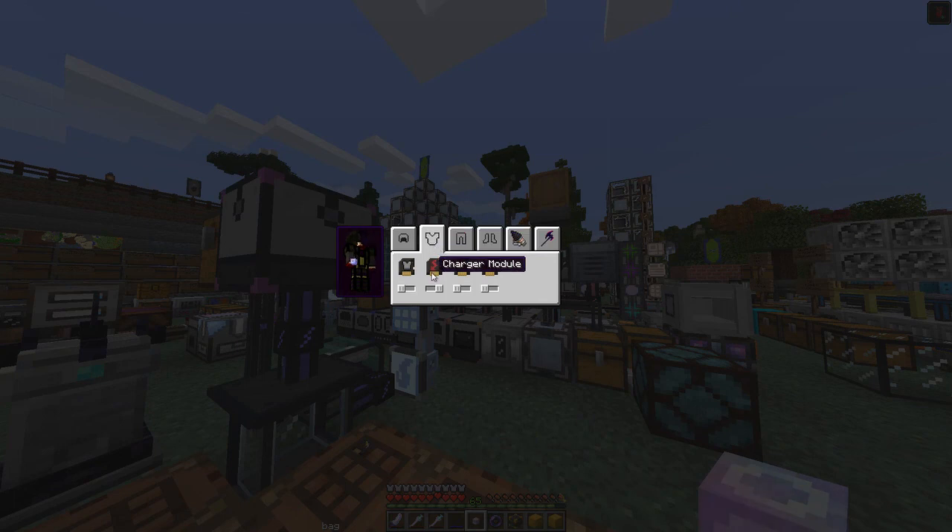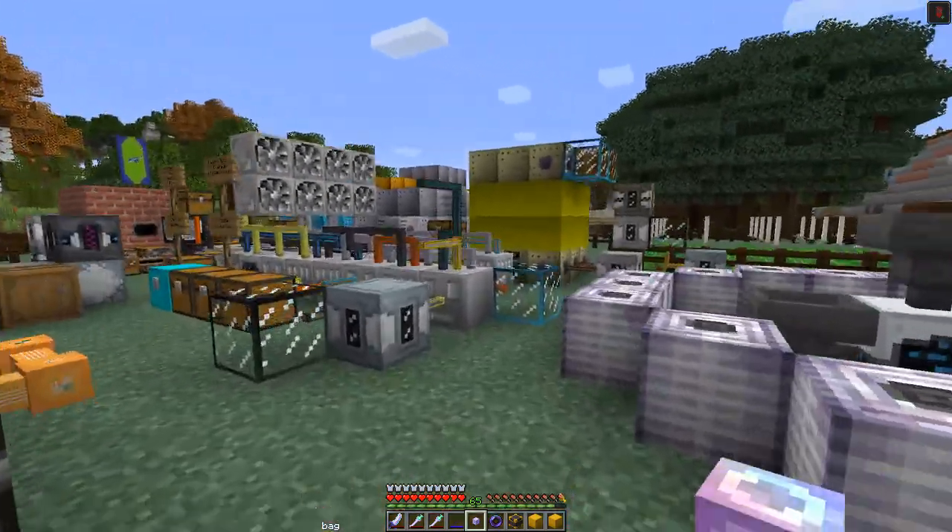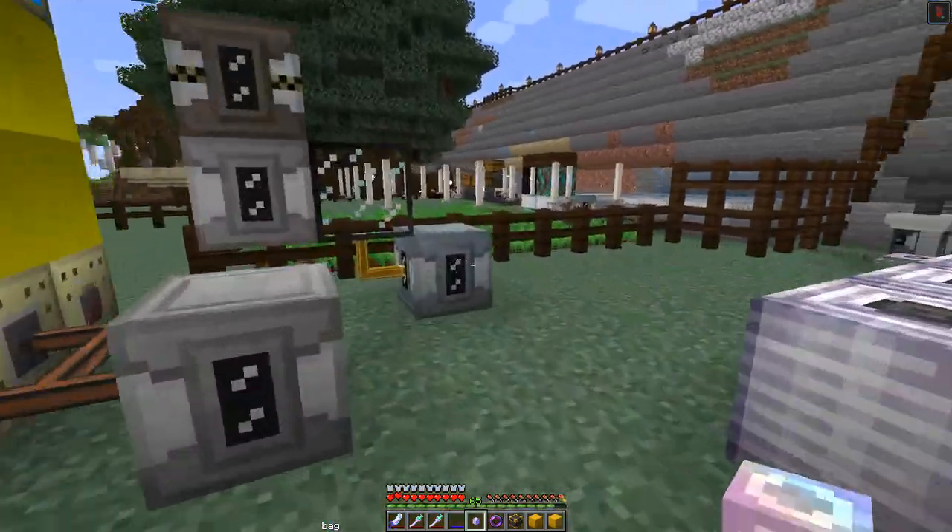On the chest plate we've got charger modules that will automatically charge up items in our inventory, as well as the fire resistance module and the piglin tickler module. On the leggings we've got the same things but also a speed module. The speed module is currently set to the maximum — let's turn it down.